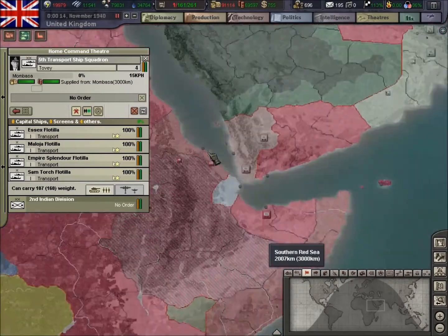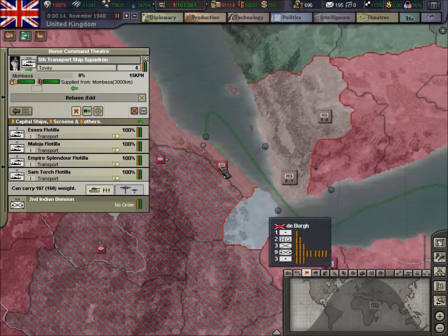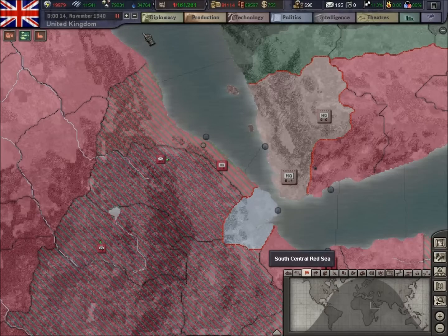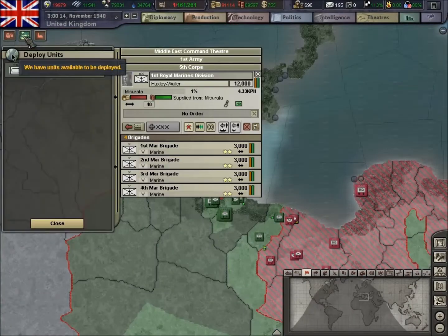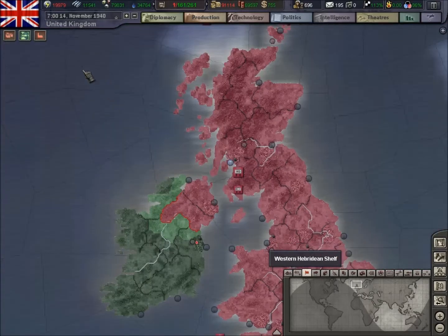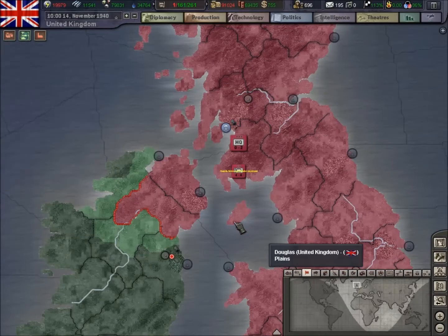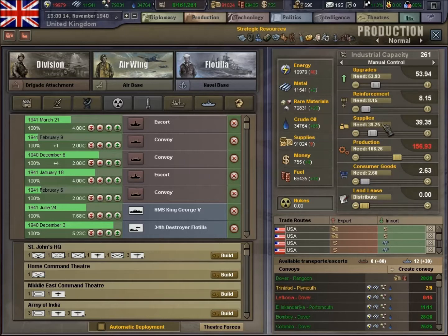We'll bring this one up to here and maybe pick up some forces there as well. We've got a guard division coming through, and that should release a little bit of production — we're getting down to where we should be with production there.